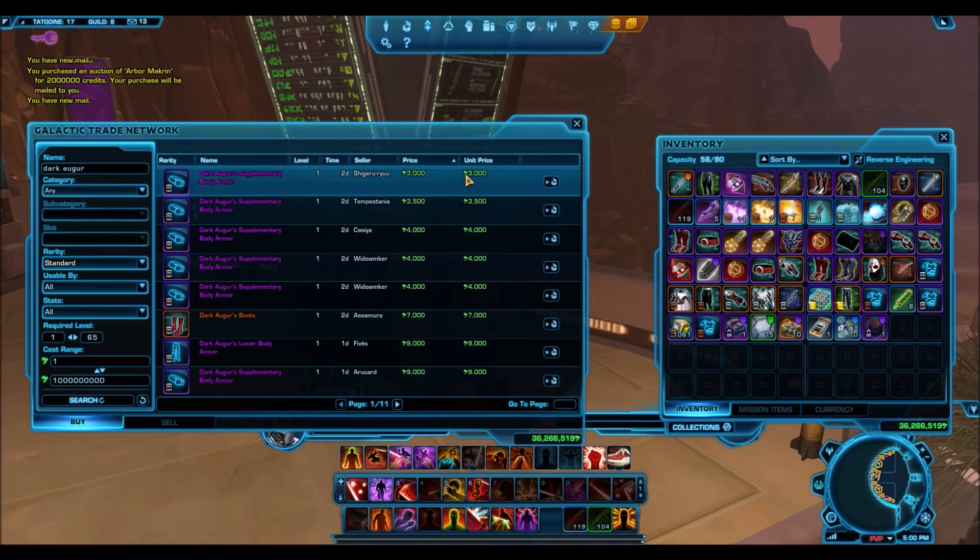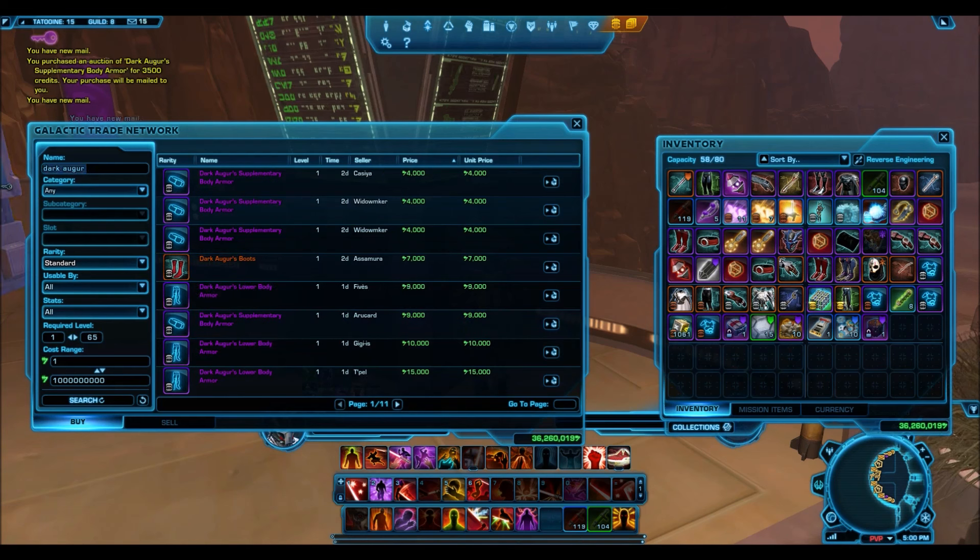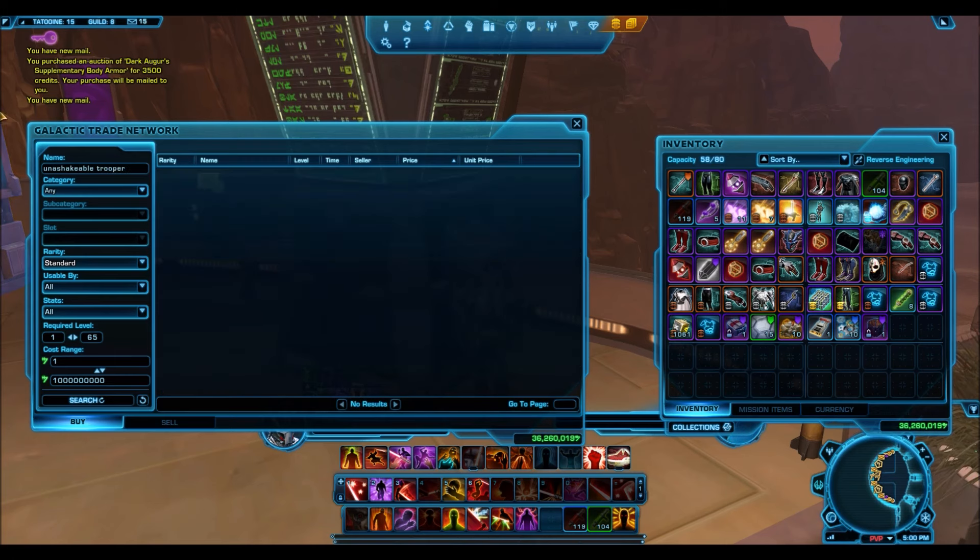Next is the Dark Auger — these are silver armor pieces from the Battler Pack. I picked up a couple because they were under 4k, and you really can't go wrong buying something under 4k. The upper body armor is the one I'm more interested in, but that one wasn't going for cheap enough. I'll pick that up under 15k.